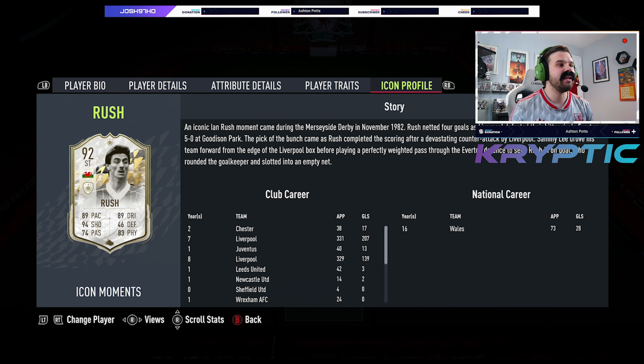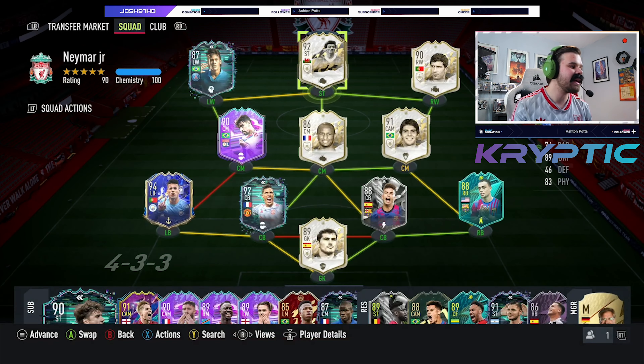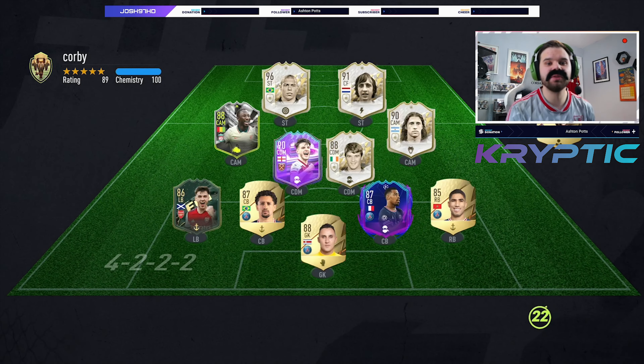There is his icon profile — when he scored in the derby against Everton, the beloved Blues, or should I say the shit Blues. Celebrating like they've won the league because they beat Castle 1-0 in the last minute of the bloody game. That just says it all compared to us Reds. But anyway, let's get on into the player review because I cannot wait to try this man.